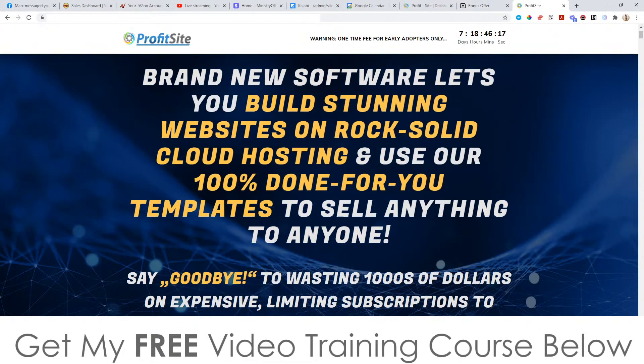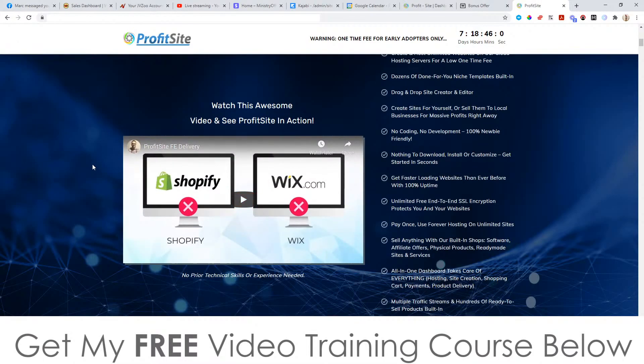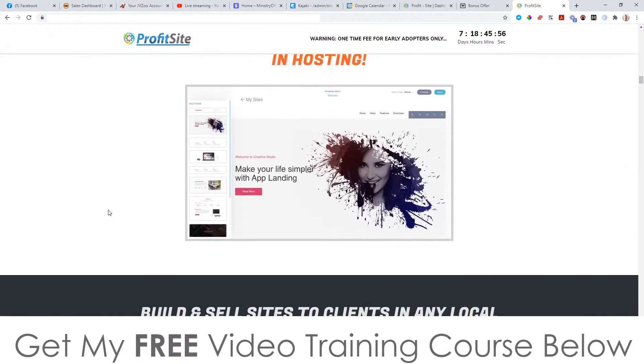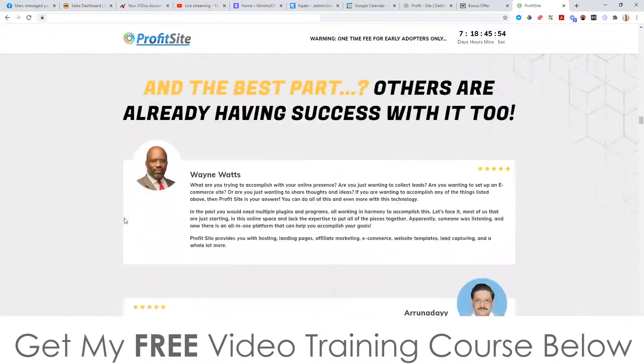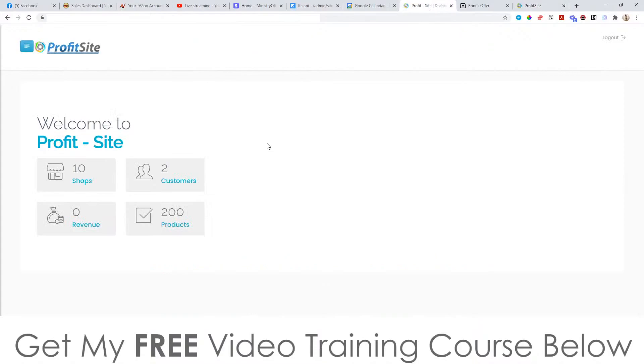The sales page says: brand new software lets you build stunning websites on rock solid cloud hosting and use 100% done-for-you templates to sell anything to anyone. Say goodbye to wasting thousands of dollars on expensive limiting subscriptions to hosting companies, Shopify, ClickFunnels, or Wix.com. It's a three-step process — I'll let you read through this in your own time. I'm going to jump into the app now and show you what this does.